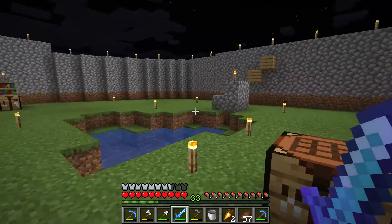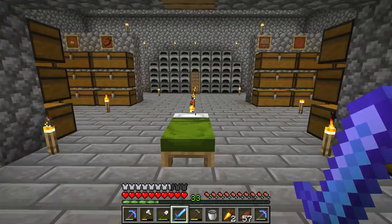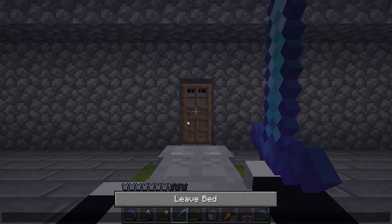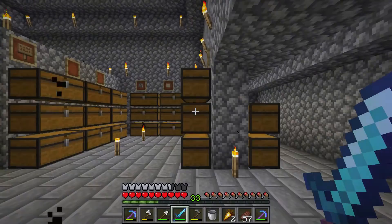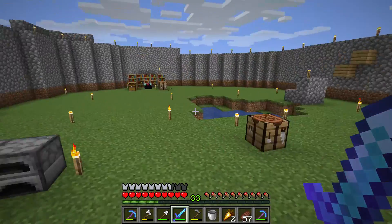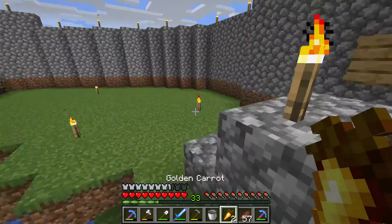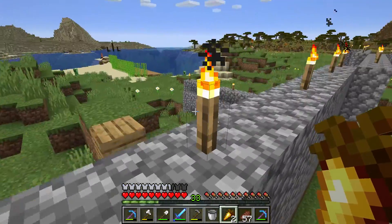Now you may wonder — golden carrot, what does that do? You can eat it or use it in alchemy and other things. It's very good for brewing potions — that is alchemy. You can also use it for eating, but I do not recommend eating the golden carrot. Just eat something else.